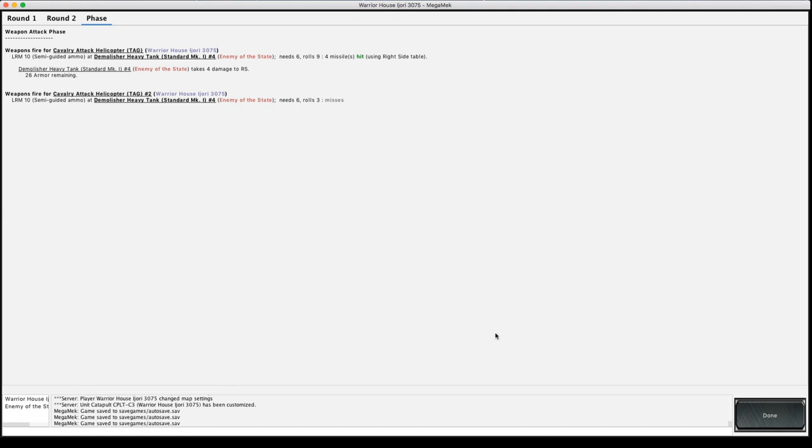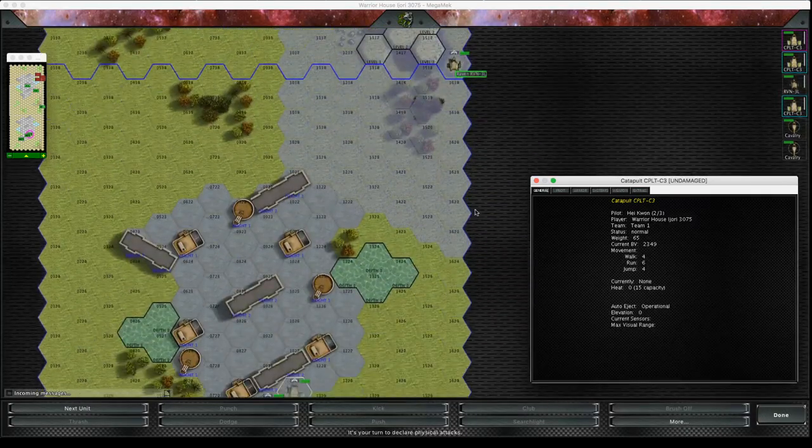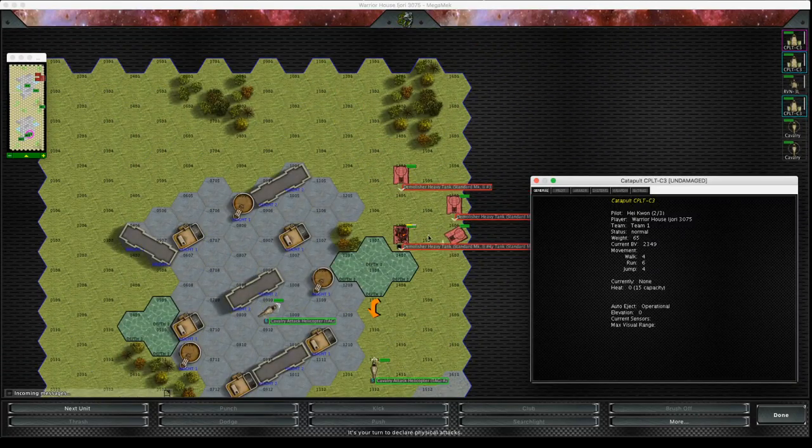I've hit once, and again I've ignored the movement modifier. Also, if you're doing indirect fire with semi-guided missiles you don't get the plus one indirect fire modifier — I'd have to check that. You can see my Demolisher is already a bit busted up — it's actually in forced withdrawal.